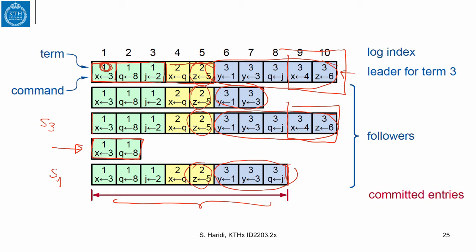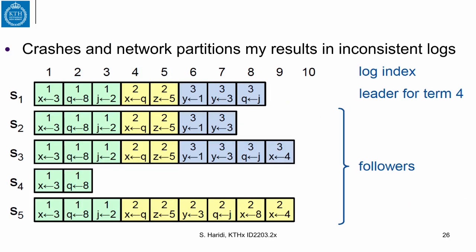Let us see how a follower reconciles its log with the correct log of the leader. We assume that server 1 is the leader in term 4, so its log is the correct one according to how the election worked. Server 2 has a log until entry number 7, and that is fine. The same is true for server 3.